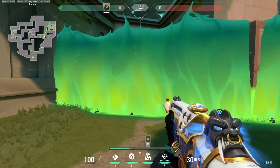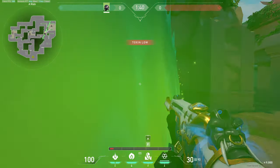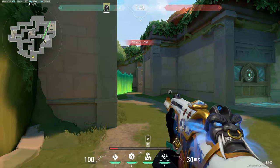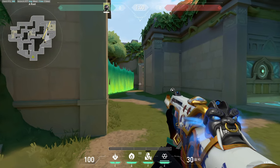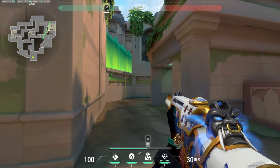This wall is going to cut the A main peak from the breakable door to the left as well as stairs. So when you're coming out to A main from attacker spawn you really only have to worry about this one angle. This wall will also block off the heaven peak once you actually get onto site.